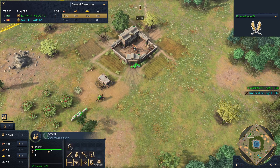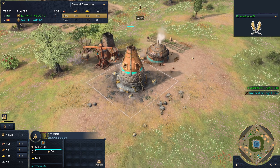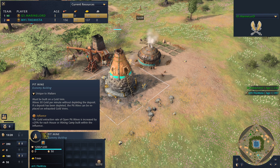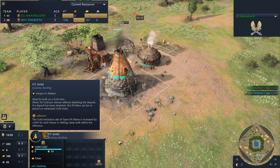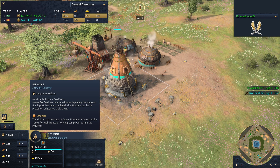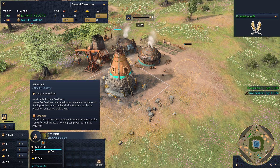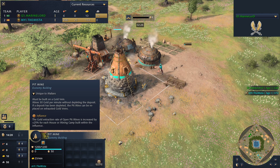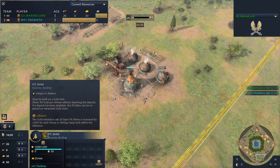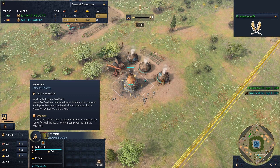We can see a pit mine coming out for the Malians. A pit mine, which is of course unique to the Malians. What's really interesting is it establishes a bit of base building — the gold extraction rate of the open pit mines is increased by 25% for each house or mining camp built within the influence. Mister is very purposefully building those houses around the pit mine to increase the extraction percentage and efficiency.